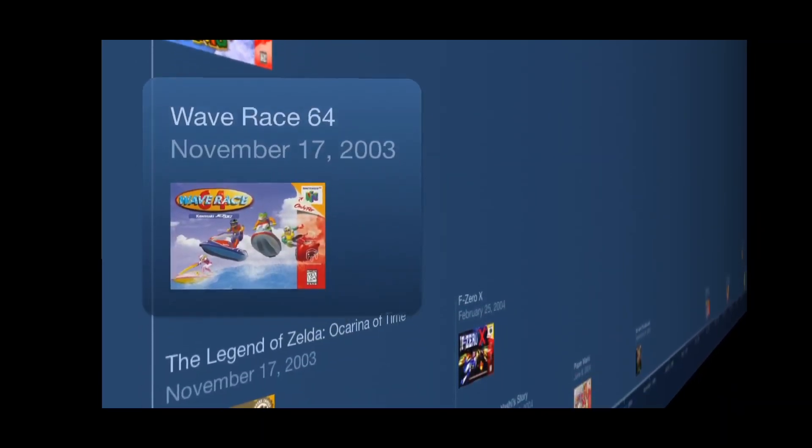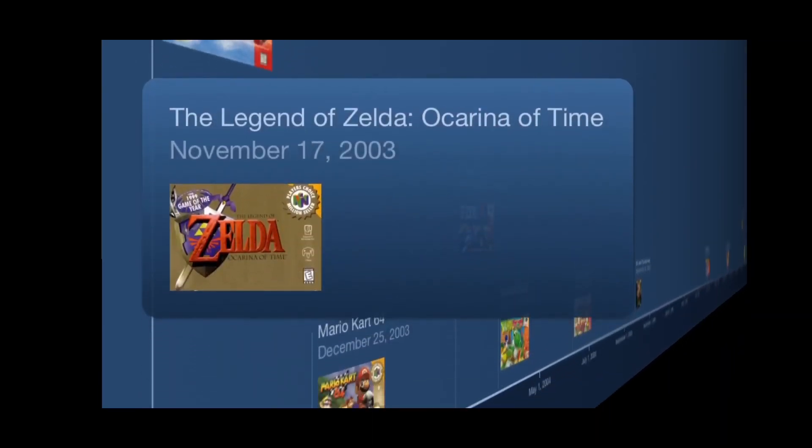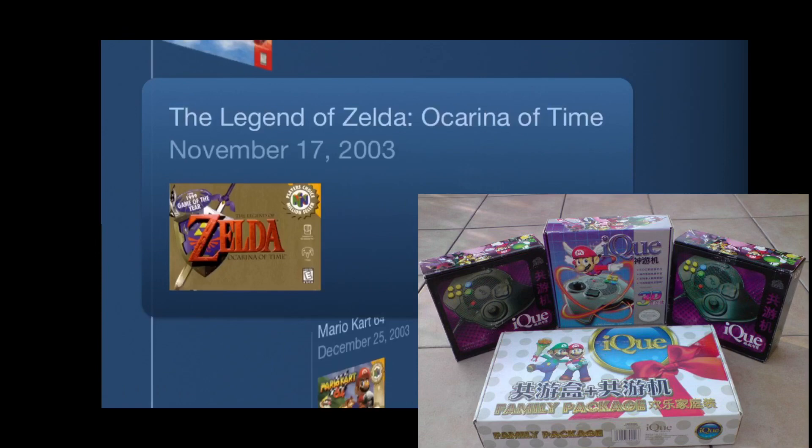The launch lineup consisted of Star Fox 64, Super Mario 64, Wave Race 64, and The Legend of Zelda: Ocarina of Time. That's one hell of a lineup to start out with, especially at launch. Even though over here in the states we had the GameCube and were playing games like Luigi's Mansion, Pikmin, Super Mario Sunshine, Super Smash Bros. Melee, and many other classics — to the casual person in China, this is an amazing lineup. With Ocarina of Time and Super Mario 64, they got two of the greatest N64 games right off the bat.